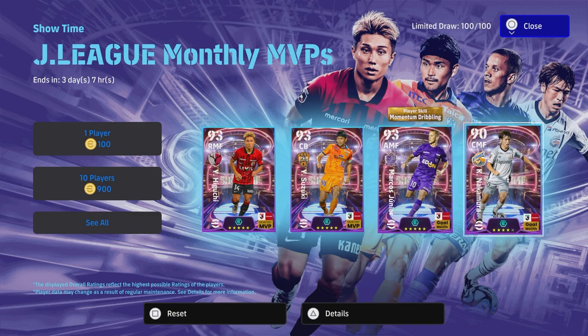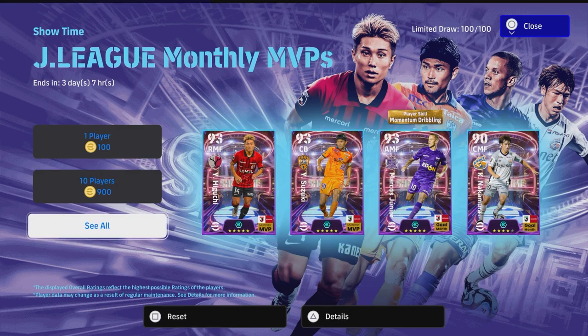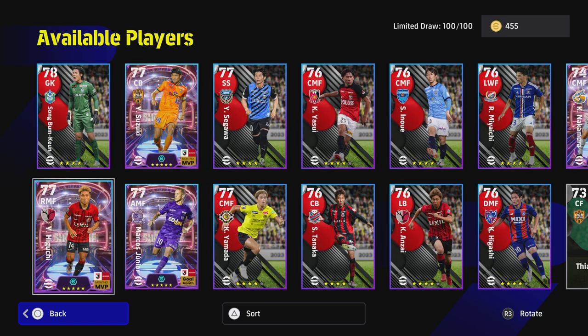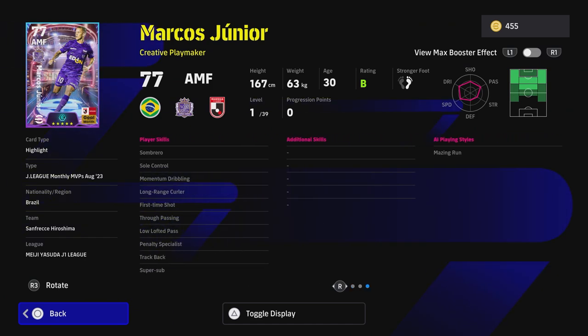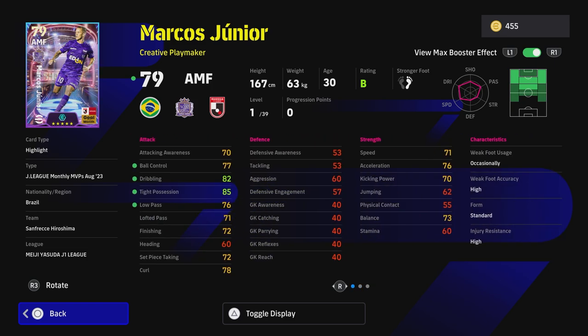These players are definitely super OP. Marcus Jr. is unbelievable - we'll get into him in a second. They are part of a 100-player box, mixed in with a couple of other guys, but only the shiny ones are the showtime cards. These guys have the boosted stats and boosted levels. Marcus Jr. has a showtime skill called Momentum Dribbling, and all of these players have the max booster technique effect, which raises their stats - when you reach level 39, it gives you a plus two to the stats with the green ball beside them.